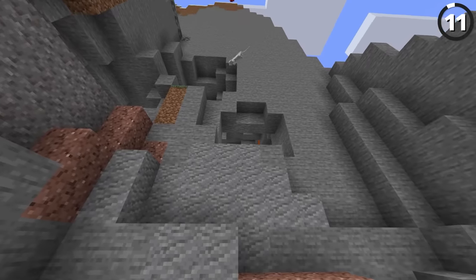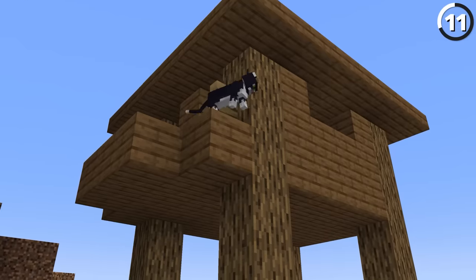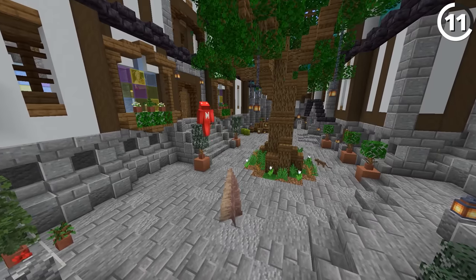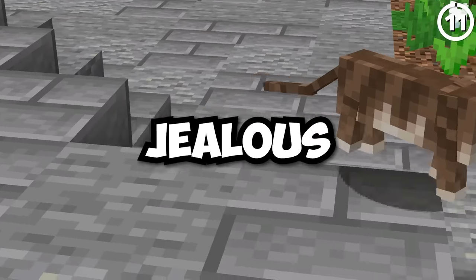If we push this cat off a cliff, nothing happens — and thankfully so, otherwise I'd be a murderer. The idea behind this is that cats tend to land on their feet, which is why cats in Minecraft not only don't take fall damage, but even if they were to fall into a dripstone spike, they're still not going to get hurt. Which is a pretty sweet deal.